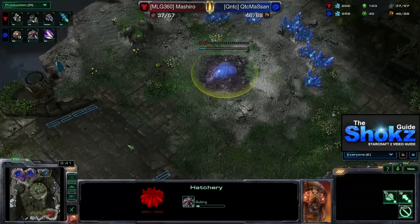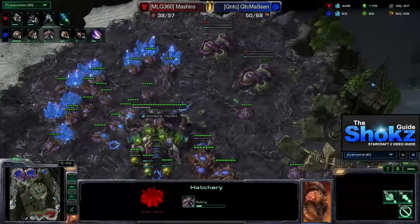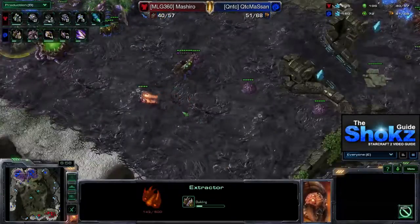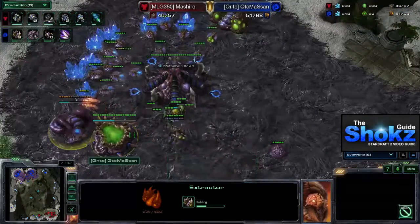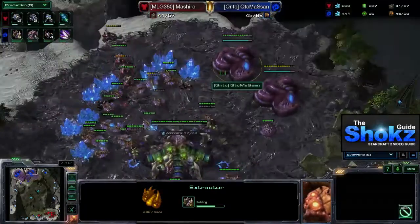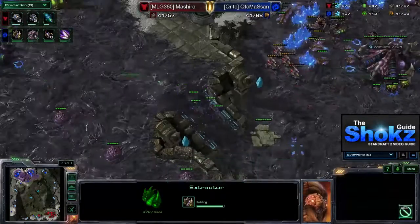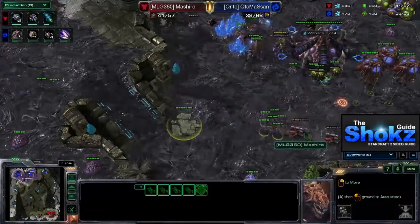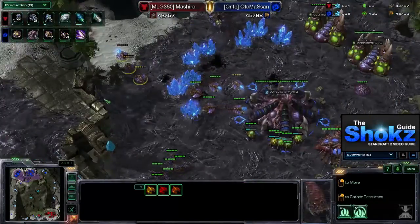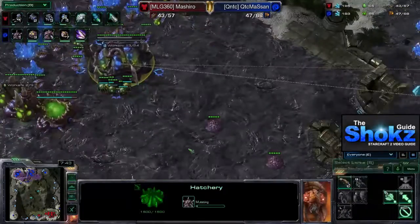The third base comes at a little bit after six minutes — a lot safer timing. Masan is taking both gases at his natural and the other gas in his main, putting a lot of effort into getting gas. A bunch of hellions are going to run into Masan's natural and he's skimped on zerglings. I would recommend investing in a couple more zerglings when doing this build — pool first it's a good idea to get a few zerglings to zone out hellions, since Masan did lose quite a few drones there.